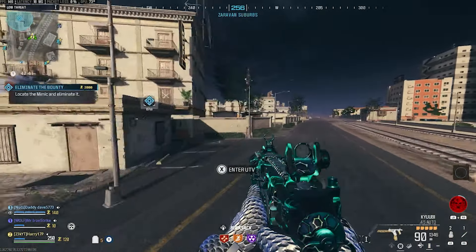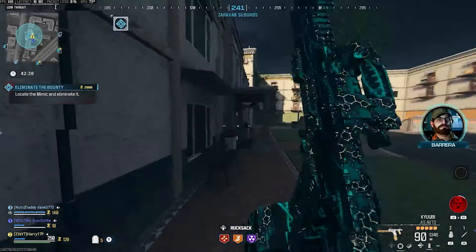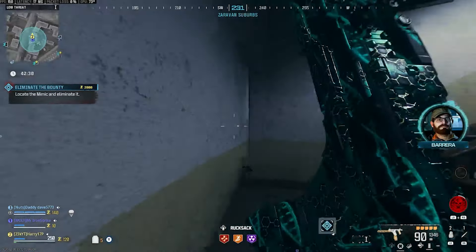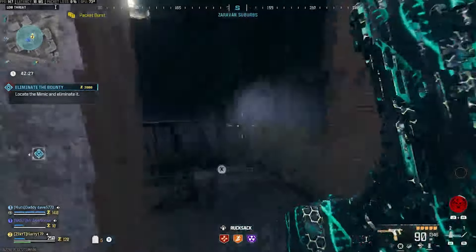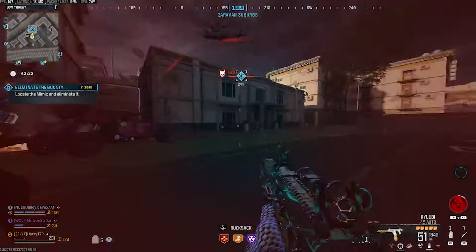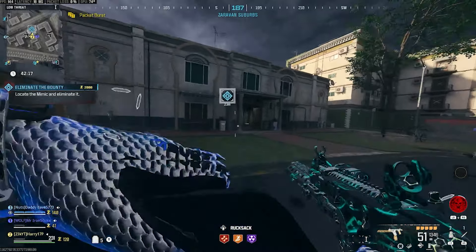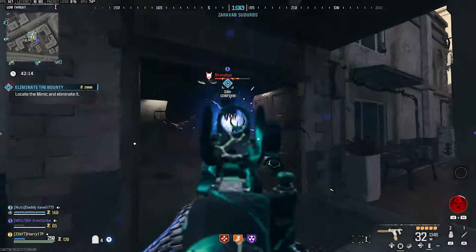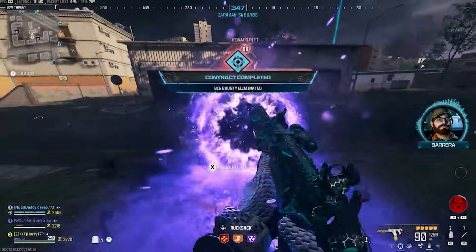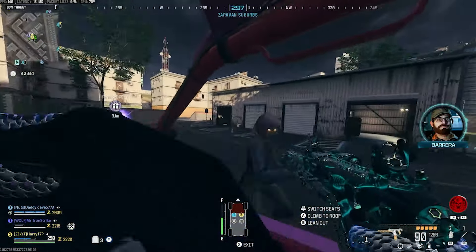When you tier 1 Pack-A-Punch it, you're going up to 90 round bullets and the name changes to the Kyobi, however you want to pronounce that. The biggest magazine you can put on at stock is a 45 round mag, which gives us 90 rounds Pack-A-Punched. Here we go, we've got the Mimic rolling up. The fire rate on this thing is insane. It just absolutely melts through it. That is a really, really good fire rate. We got a tier 2 armor vest as well — exactly what I wanted to see.